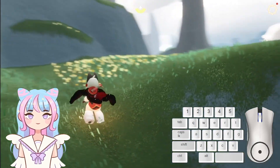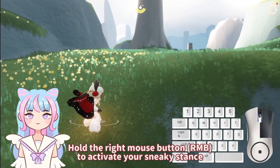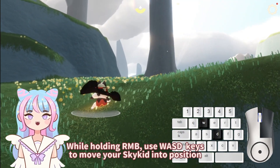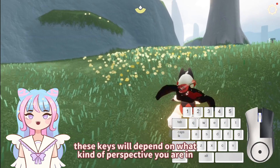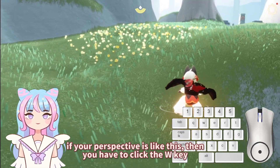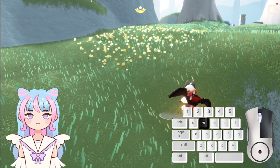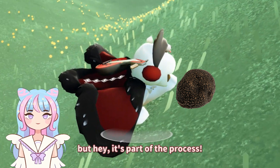Now for the magic. First, stand facing the slope and hold the right mouse button to activate your Sneaky Stance. If you see a circle underneath your Sky Kid, that means it's working. While holding the right mouse button, use the WASD keys to move your Sky Kid into position. The keys will depend on what perspective you're in — if your perspective is like this, you have to press the W button. Make sure their legs start to clip into the slope and adjust until their face is practically buried in it. Your Sky Kid might look like they're sniffing the ground for truffles, but it's part of the process.